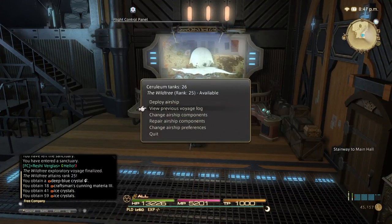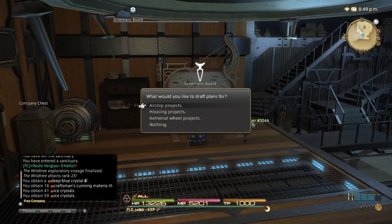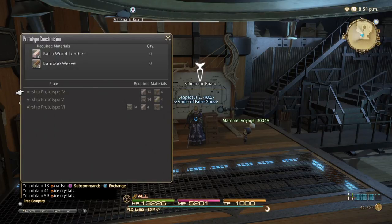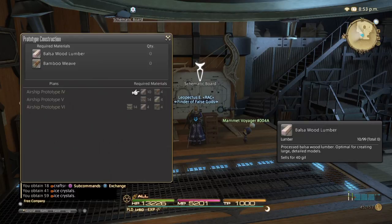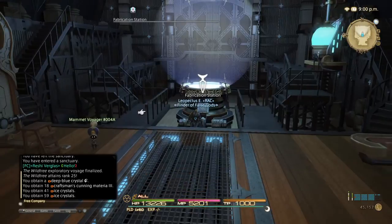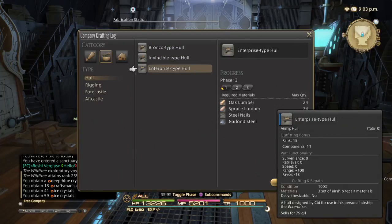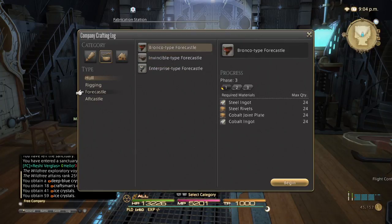Before I send this thing back out, I want to show you: when you go through sectors one through four, usually you get back different schematic items. When you go over to the schematic board, you can see we've already unlocked airship prototypes one, two, and three. You get these drops from doing the airship exploration quests — it's all random. But next up for us is going to be type four. You need ten balsa wood lumbers and bamboo weaves. We have a ton of bamboo weaves in our safe but we've yet to come across balsa wood lumber. So as you explore, you get the items, you turn them in for the prototypes, and take the prototypes over here and you're able to make differing styles of airships. We have prototypes one, two, and three — which are the Bronco, Invincible, and Enterprise types. We have made the Enterprise type forecastle.